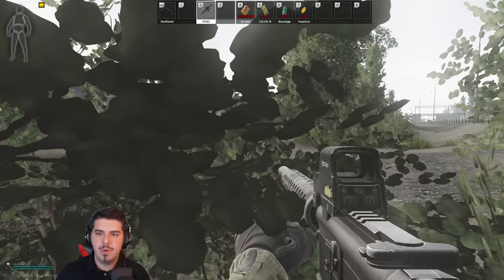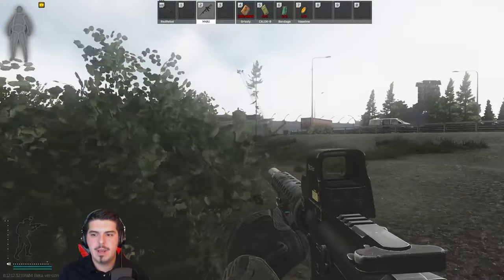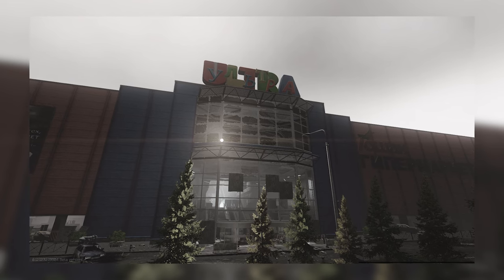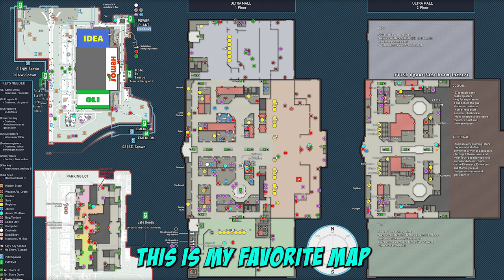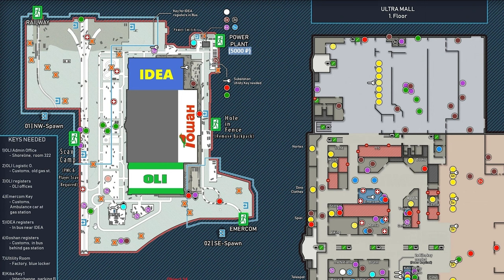As our number one point, let's look at where we spawn in. It's a fresh spawn — this is an offline raid. If you look at the map, we are just right outside the go-kart court on the north-west corner of the map, just between the highway and the main road that goes around the mall. All the blue icons on this map are my favorite map to use — let me know in the comments if you have other maps you prefer.